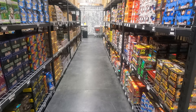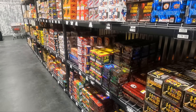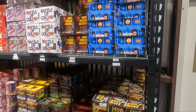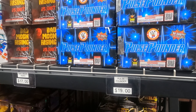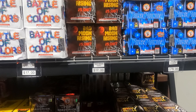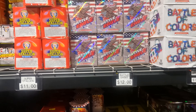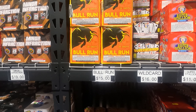Alright guys, we are here. We have made it to Festival Fireworks. We are in the store right now getting this exclusive walkthrough. We're going to look at the 200 gram section first. Starting off, we have the Wind of Fireworks Pulse Pounder, $19. We have Bad Moon Rising, $17. Battle of Colors, $17. We have Sky Painter, Super Stallion, Wild Card, and even Black Cat's Bull Run. Great prices.